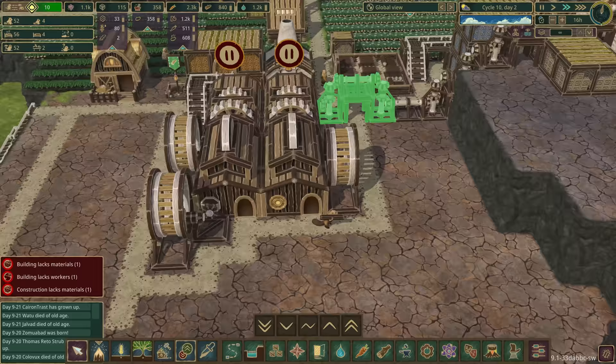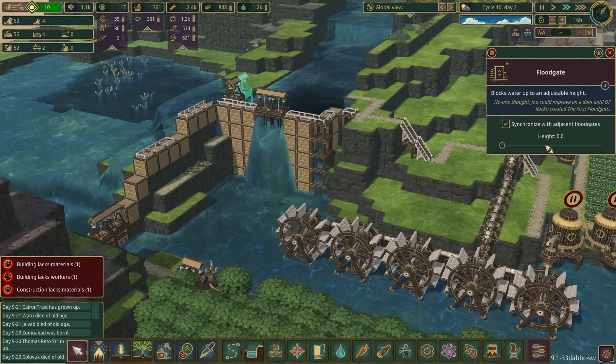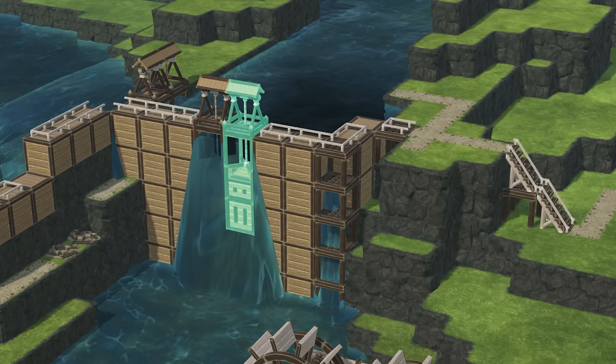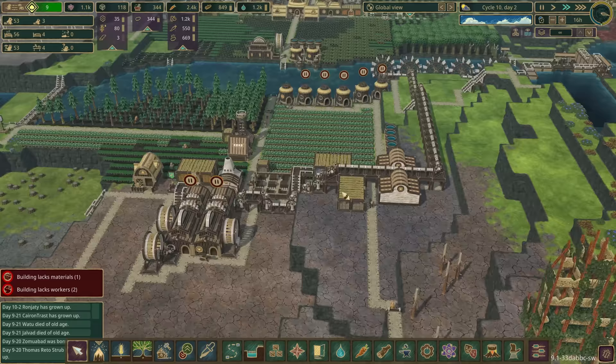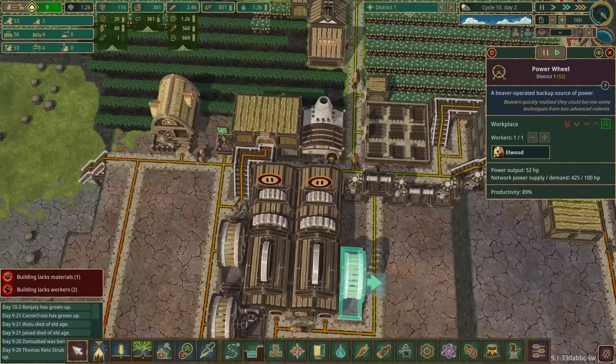I'm an idiot! There we go - let's get it all filled up. Wow, that could have been bad. Are we connected? We're connected! Network power supply 400-odd, demand 100, so we don't actually need these to be worked - I'm going to leave them there.